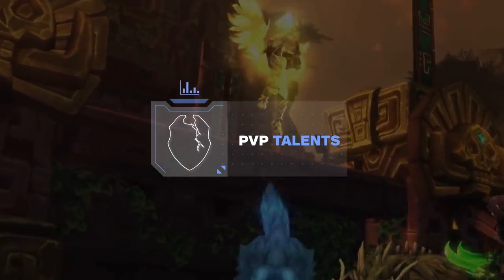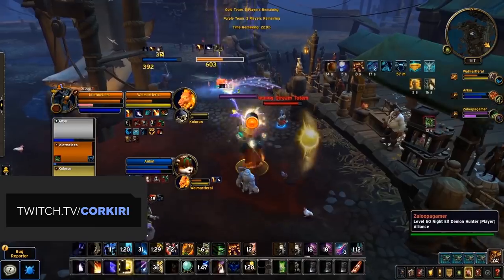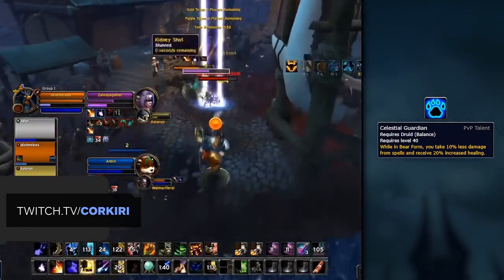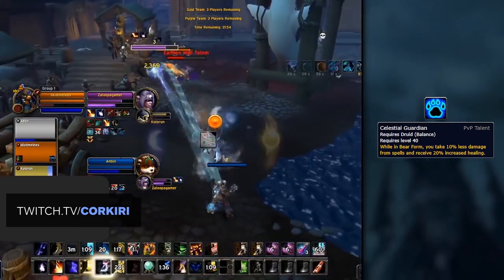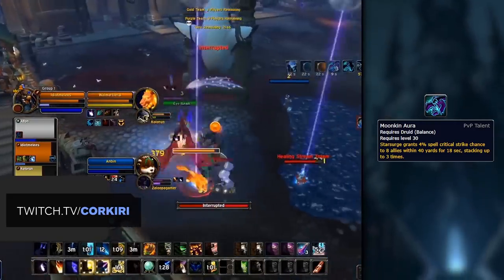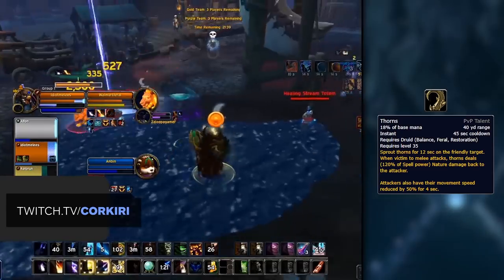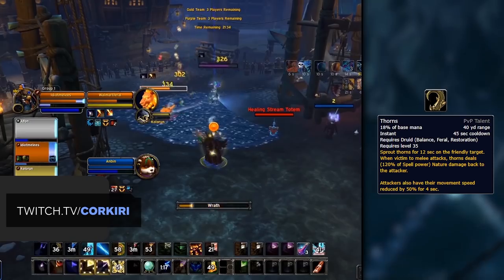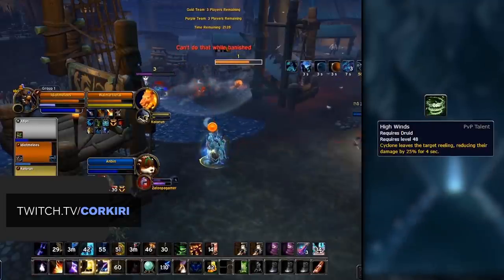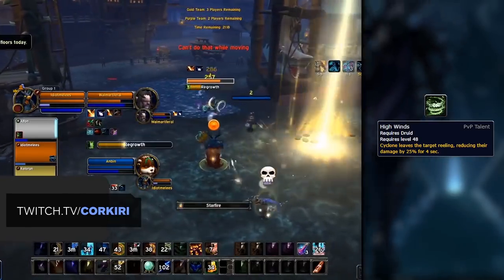Now it's time to move on to PvP talents. There have been a few new additions in Shadowlands. Cyclone is now baseline, which opens up a talent slot. Our three default talents we recommend are: firstly Celestial Guardian, which reduces magical damage you take while in Bear Form and increases healing you take by 20%. The second is Moonkin Aura, good in all scenarios, adding Spell Critical Strike Chance that stacks after you cast Star Surge — benefiting not only your damage but also your teammate's. Then lastly, Thorns is the clear winner whenever you face a melee: pick Thorns. It provides nice added damage and often acts as a pseudo defensive. If you're not facing a melee, your next best pick is the newly added High Winds, which reduces the damage your target does for 4 seconds after you Cyclone them — nice added utility built into your CC.